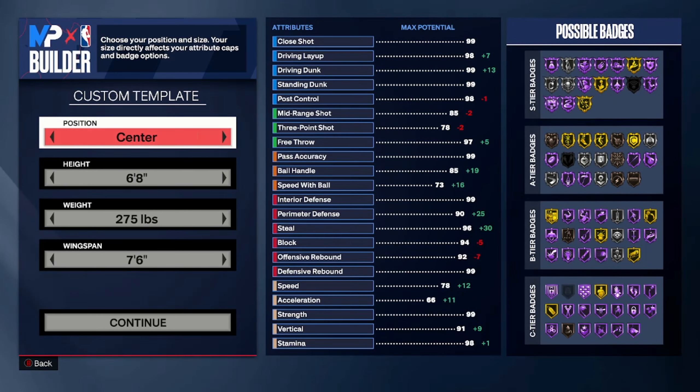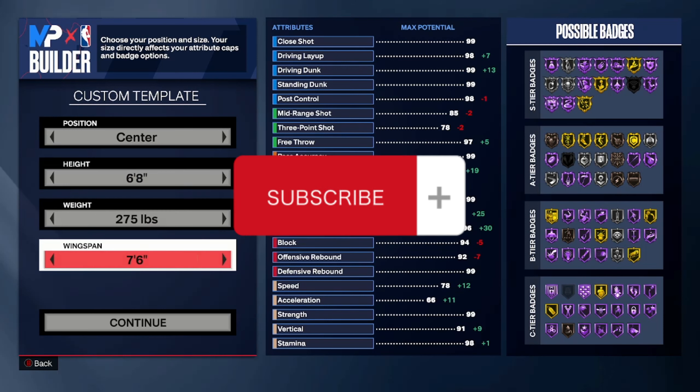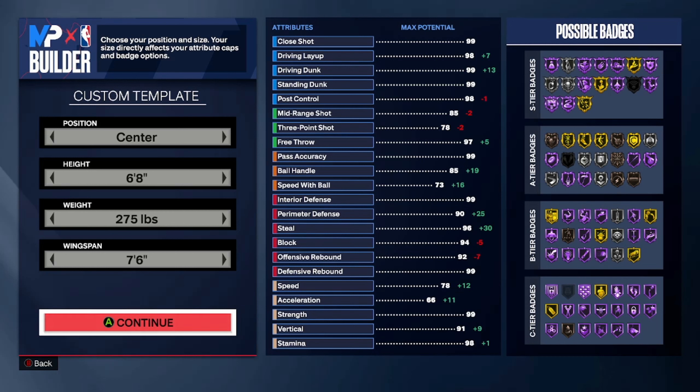What's going on y'all? We got another build here. It's a 6'8 center, very unorthodox build. We have the weight at 275 and the wingspan is 7'6". This is my friend KG's build — the build he decided to make to start the year. We've been making builds for the past two days, so none of us have made a build until just now. The 6'8 center is nice this year.